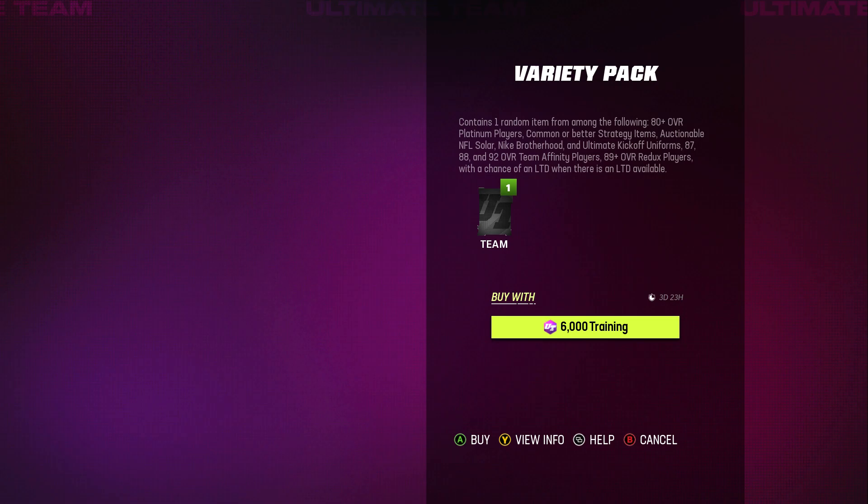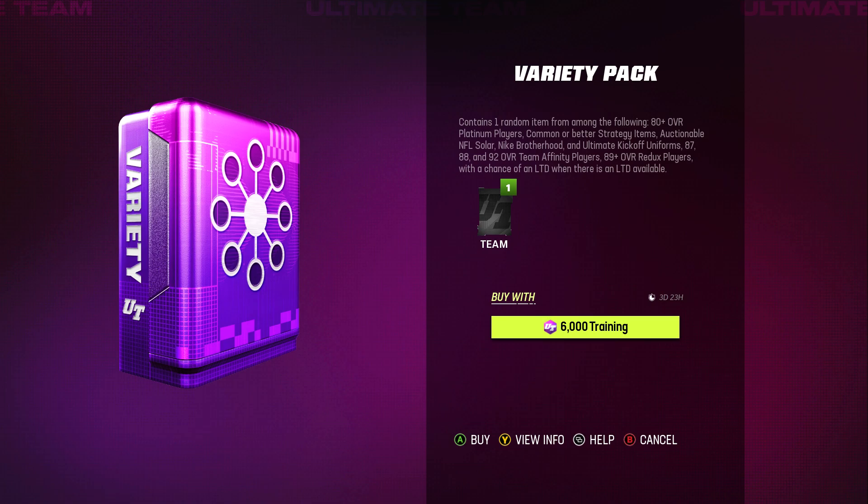So if you look at the variety pack, it says it contains one random item from among the following: 80 overall platinum players, common or better strategy items, auctionable solar, Nike Brotherhood, ultimate kickoffs. But what's important here is the 87s, 88s, and 92 overall team affinity players.